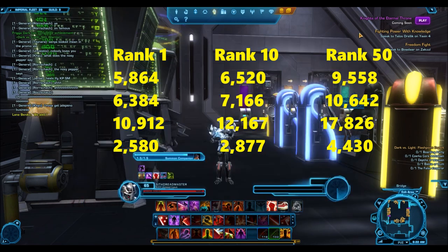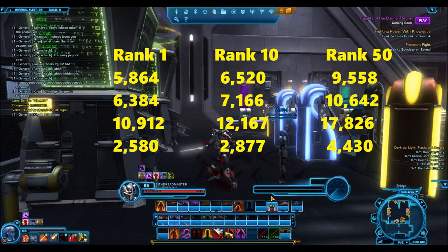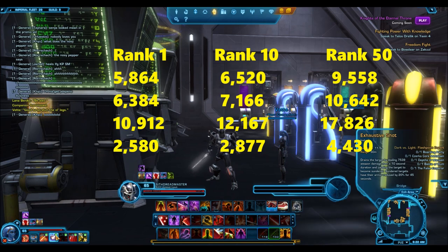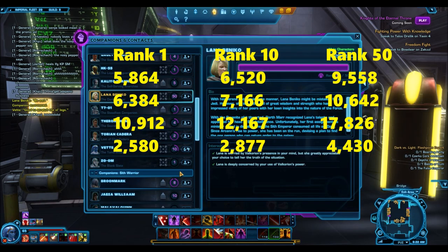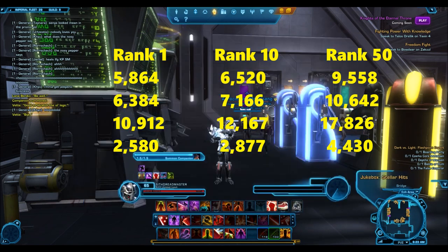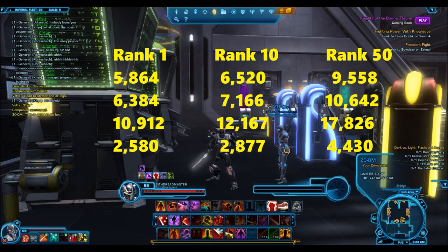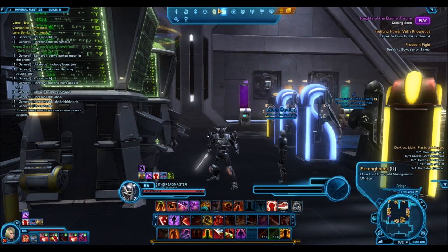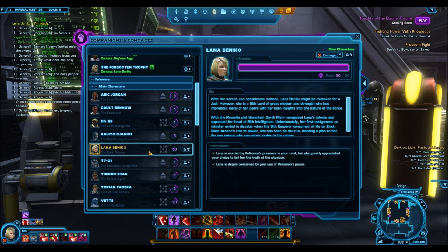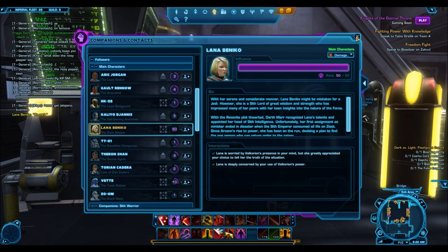But the fact of the matter is you can see that having someone influenced to rank level 50 makes a huge difference in terms of how much damage they're doing. It's really going to help you complete things like Eternal Championship, get through your chapters faster, and defeat all those mobs like the Sky Troopers that keep spawning. And if you have a rank 50 companion they can also help you heal through when you're soloing heroics and flashpoints.